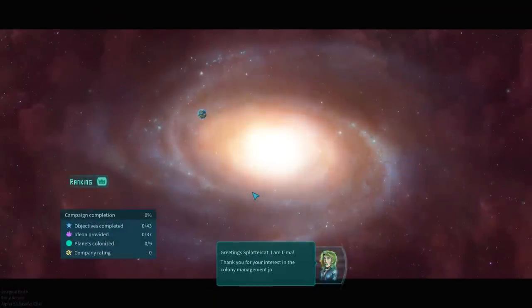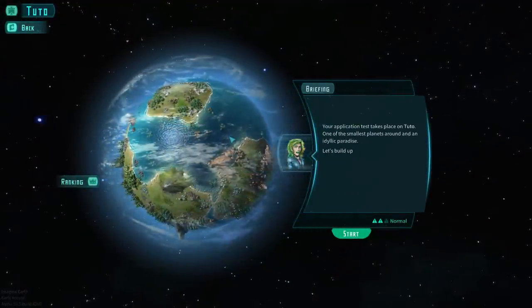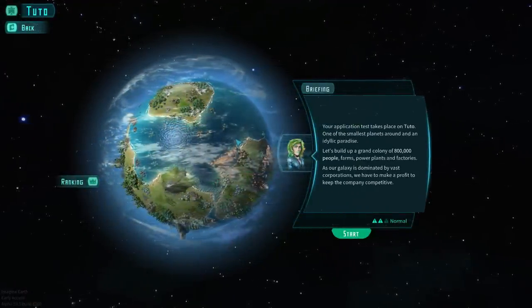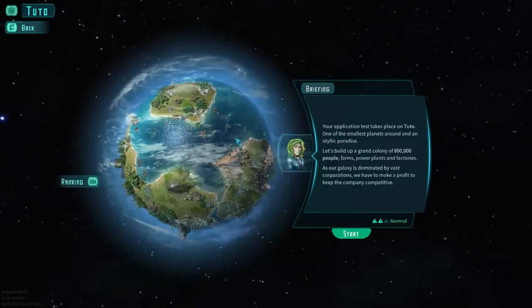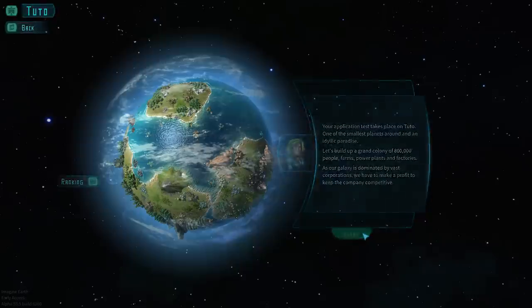Let's do the campaign. The game greets us as Splattercat - I'm Lima, your guide. Welcome to the Andromeda Galaxy. Ever since the discovery of Idion enabled us to travel in hyperspace, new habitable biospheres are constantly being found. Our application takes place on Tuto, one of the smallest planets and an idyllic paradise. The goal is to build a grand colony of 800,000 people with farms, power plants, and factories, while making profit for the company.